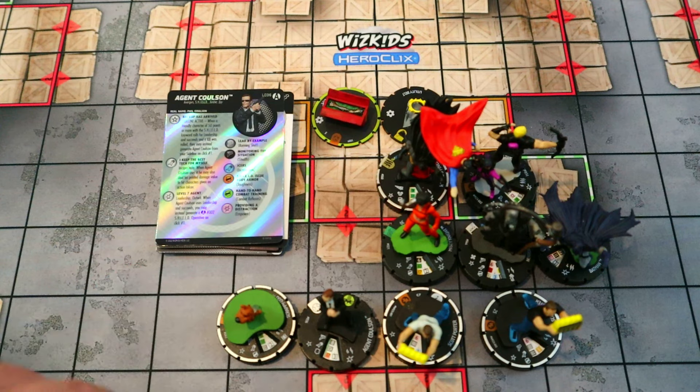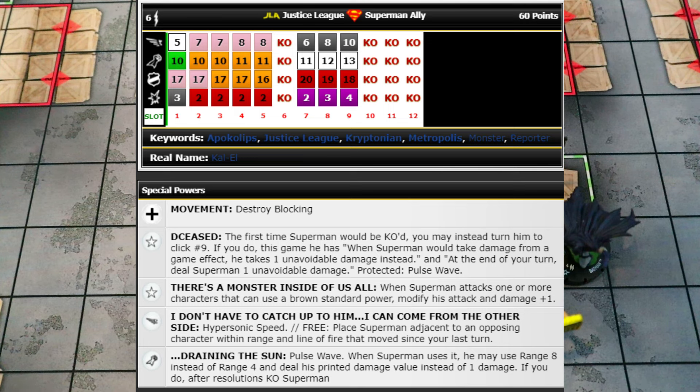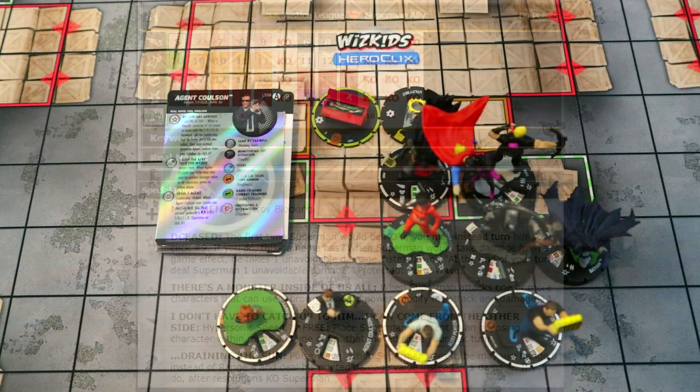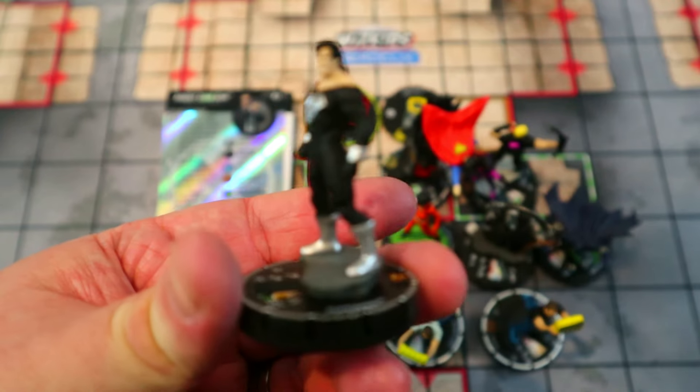For the fourth sideline slot, we're playing Zombie Superman. He's placed on his last non-KO click before the zombie dial and healed two. He'll have a couple clicks to do some stuff, and if he gets KO'd he reaches the zombie dial — which gives him three clicks where he can only take one damage at a time — and he gets that super Pulse Wave doing printed damage within his full range. He's one of the best, if not the best, option to bring out for the World's Finest. If you don't have him, the super-rare Batman from Batman Team Up or the zombie Batman DC's chase are also great options.